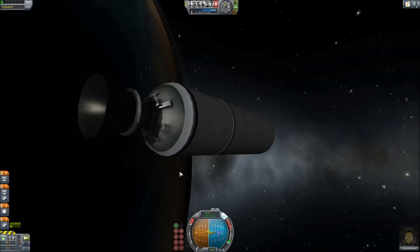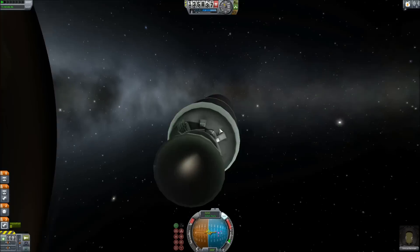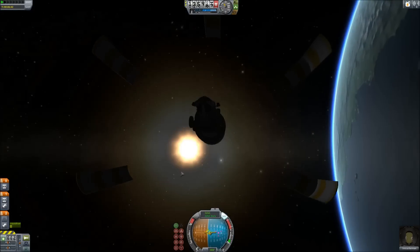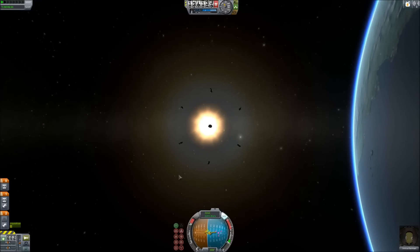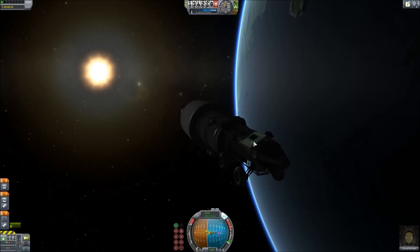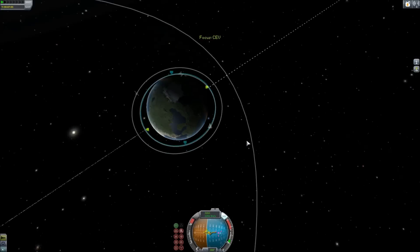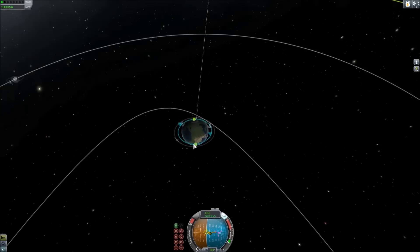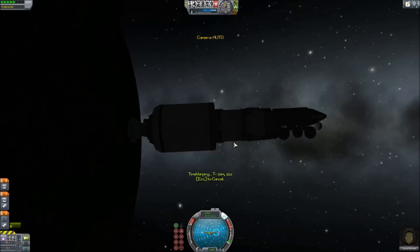Deployment of the CEV will be the same. It will decouple and use its SAS to right itself. Once it lands on the surface, it'll disable all SAS and use wheels. That's the most important change to the new second generation CEV — it's using new wheels that actually work. A max speed of about 10 meters per second, but a more practical one would be 7. It's pretty slow, but you can use time warp, and Minmus is small.